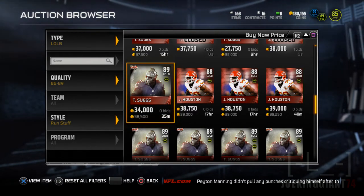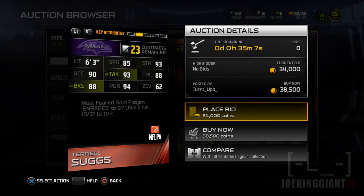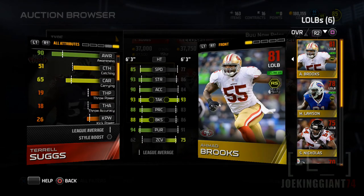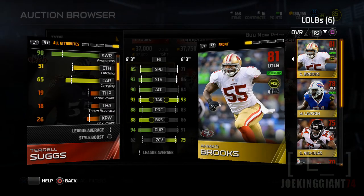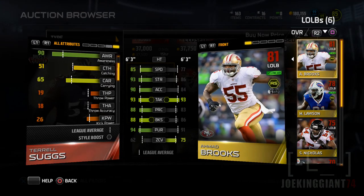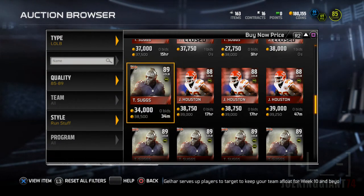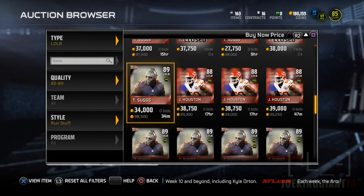Terrell Suggs does have good tackling, smart pursuit, and good play recognition — he's a strategic linebacker. But the big downside is his zone coverage: he has only 62 zone coverage, which is bad. My previous linebacker Ahmad Brooks had 75 zone coverage and I got some interceptions with him. Terrell Suggs with 62 zone coverage means he is a sucky player against passing attacks, but he is a hell of a smart run stopper.